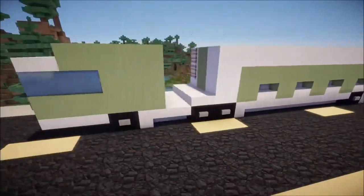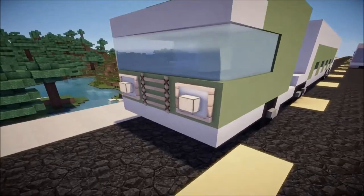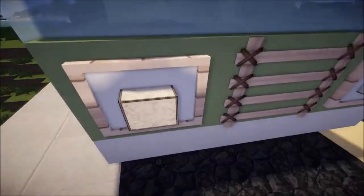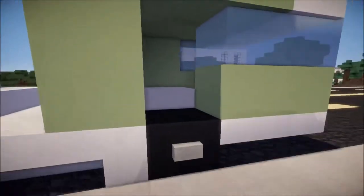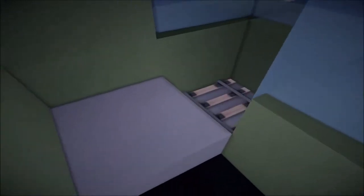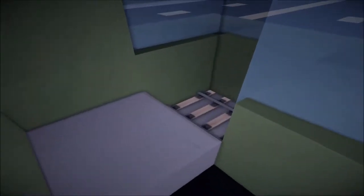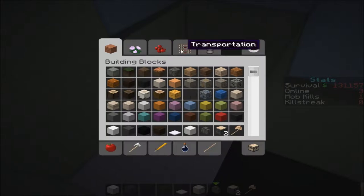For the distribution truck we obviously have to have the front part, and for the front I had the grill right here and these two lights which I think look really nice. As for the inside, I forgot to put a mine cart in here, but you do get trapped in here if you get in the mine cart, which is the only sad part. Actually, since it's facing sideways I can get it to work.